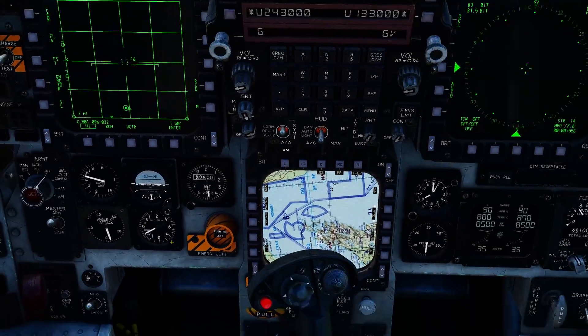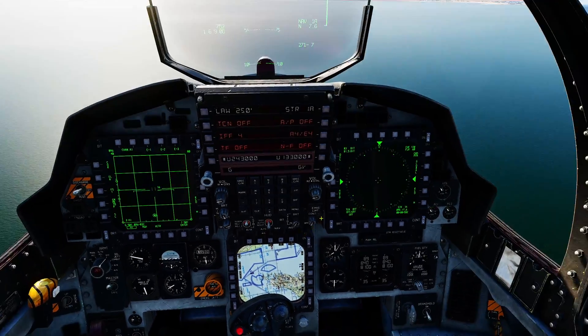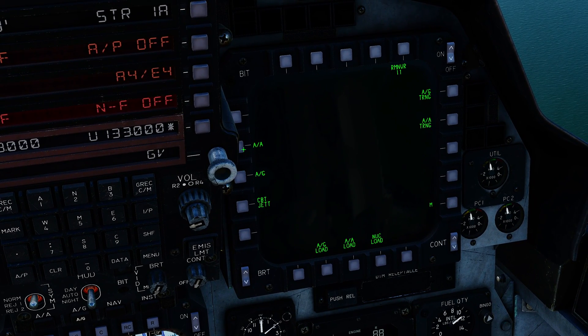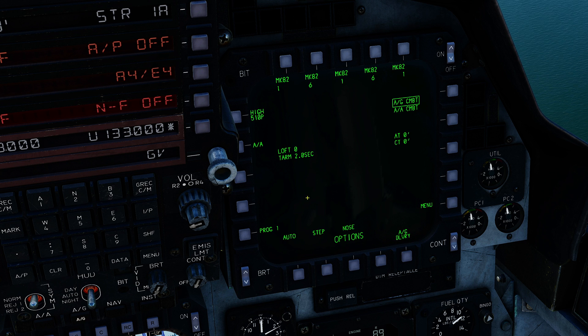Obvious stuff: master arm on, air to ground master mode on, right screen, main menu, armament menu, air to ground pack screen. I'm going to drop all 15 bombs, so select all five stations.